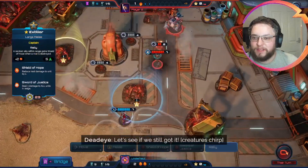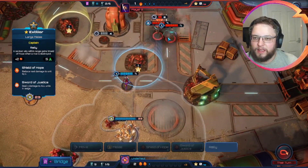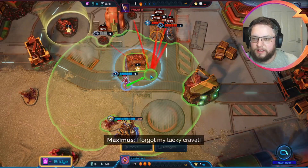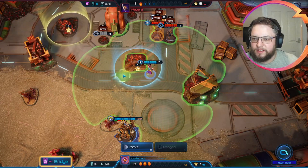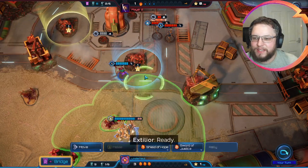We should have shielded ourselves - we didn't even think about that. We can attack that. We can also attack Maximus. I actually think Deadeye is the better target because Deadeye is just super powerful. We missed a 90% shot there. Come on now.